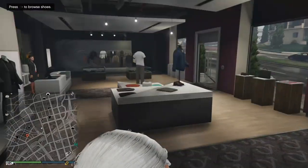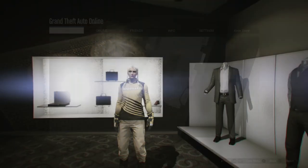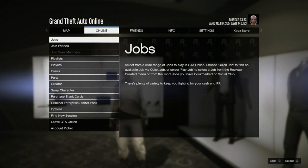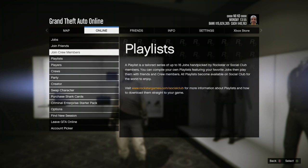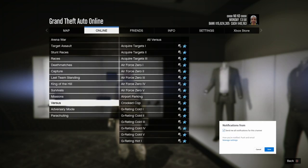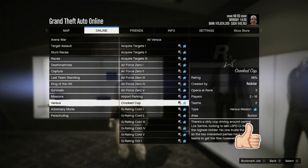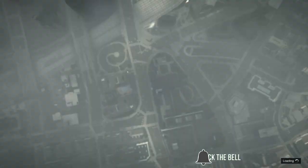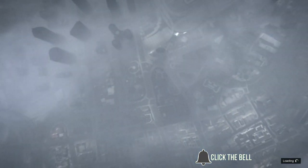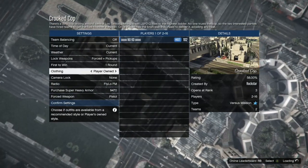Hit pause, go to Online, go to Jobs, Play Jobs, Rockstar Created. Go to Versus and start up a job called Crook Cops. You're going to need either a friend or a random to join. Also, make sure you put the clothing on Player Owned when you go inside Crook Cops — otherwise the glitch won't work. Start up Crook Cops with clothing set to Player Owned and invite your friend or random.